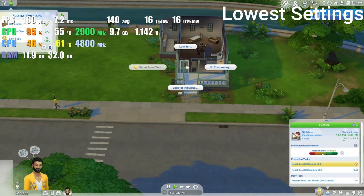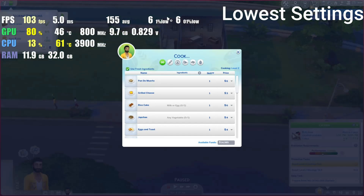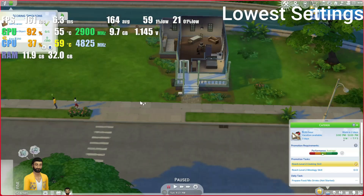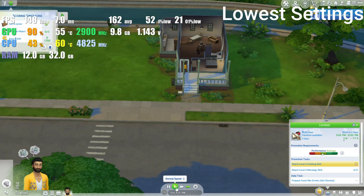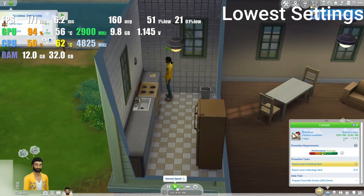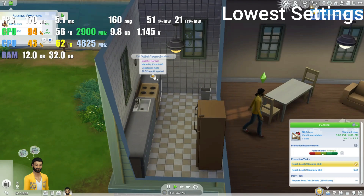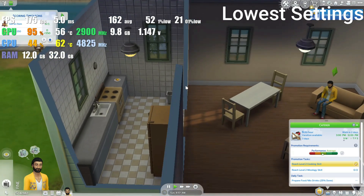As for the game, as you can tell, I've never played this, so I kind of just had to create something and hop in and see what would happen. I pretty much decided to do two settings. I did the very lowest settings, which is what we're looking at right now, and then a little bit later I'm going to swap to the very highest settings. I didn't feel the need to go each by each because I started with the highest and it still worked just fine, so I don't think we need to do every single setting. If you'd like to see that, let me know.